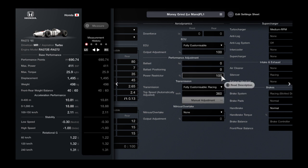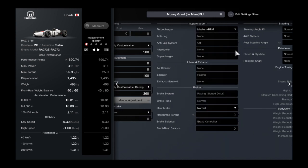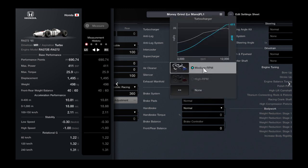Don't touch the manual gear adjustment unless you want to. You don't need the power restrictor or the ballast for grinding — those are just for the other build. Don't touch the EC output adjustment either. Set the medium RPM turbocharger.